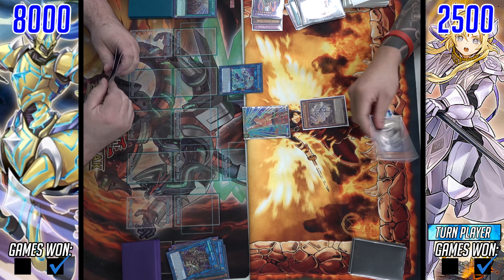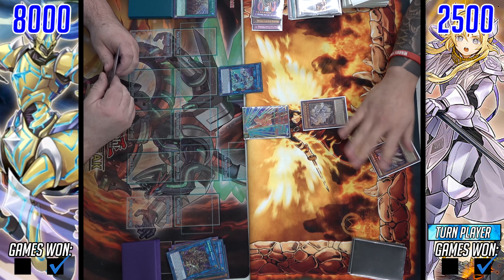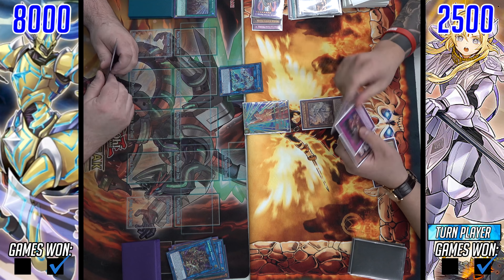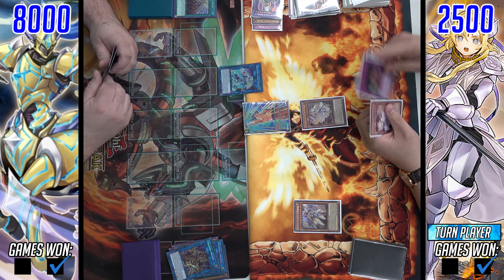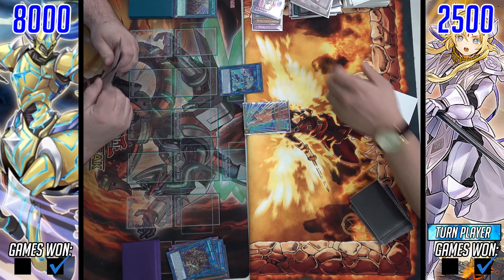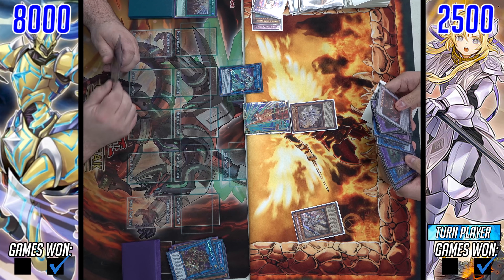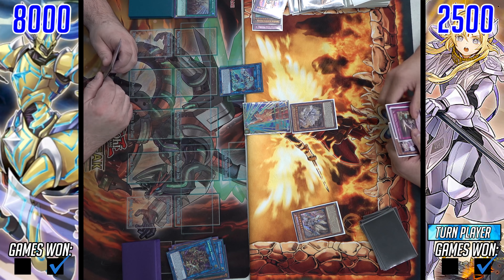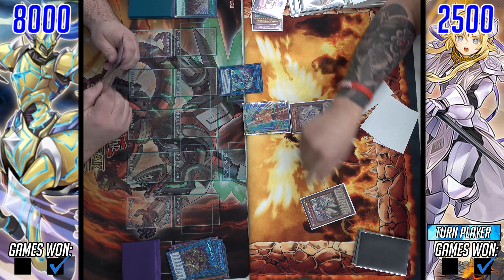It looks like our Buster Blader player has top-decked an Ash Blossom — not the greatest top deck. But we're going to see a Fleur de Lee come down to negate the Avermax, making it so it can attack other monsters and can be targeted. Important thing — Fleur de Lee does not target. Usually Fleur de Lee's effect to gain the attack boost is pretty relevant here because at that point he would be able to crash. Avermax would not be able to activate his effect because it's negated, but Crusadia Revival is coming in very clutch to make it so the Fleur de Lee can't do that.